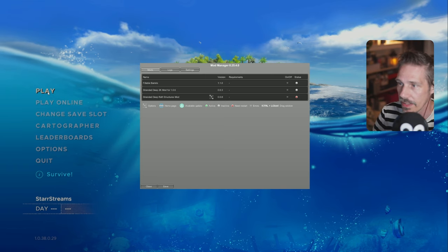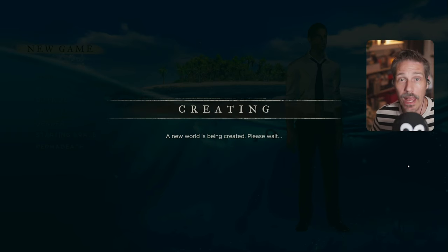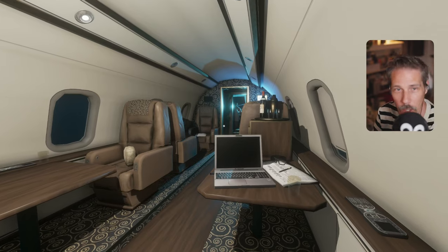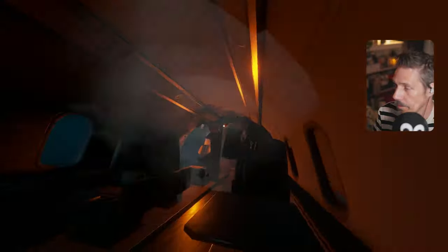We're going to start with a completely random world and we don't start with a crate, so we are literally going in without anything. So we start off in an airplane — it's got very Forest vibes to it, I know this first bit. The original Forest, not Sons of the Forest. I'll try and drop a video on Stranded Deep in this series every few days for the foreseeable future.